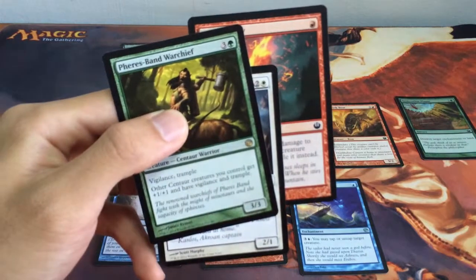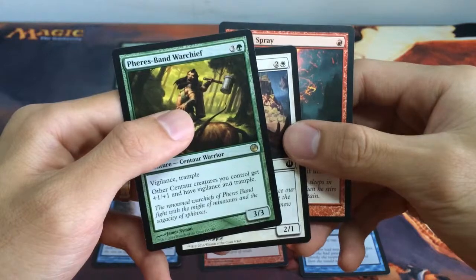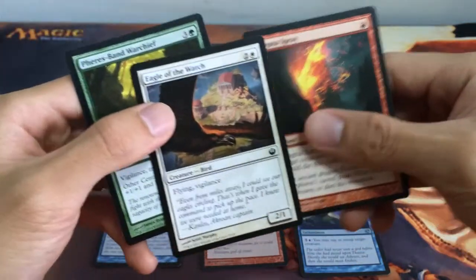So our first pick is Ferrous Band Warchief — our 3/3 Centaur Warrior for 4, with Vigilance and Trample. Other Centaur creatures you control get plus 1 plus 1 and have Vigilance and Trample.